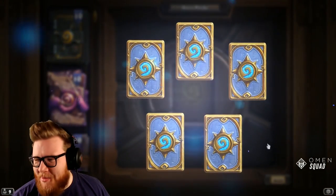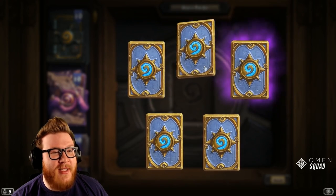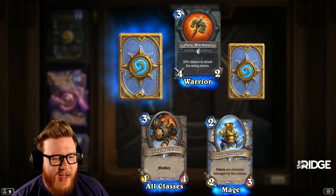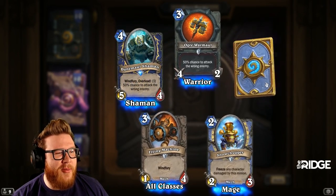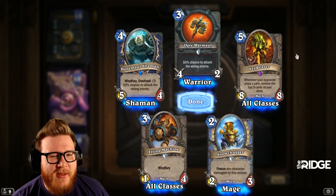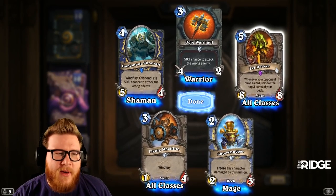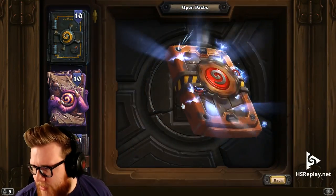First up it seems is Goblins vs. Gnomes — just looking for fun stuff. Ogre War Maul, totally forgot that card existed. Snowchugger — this card powered a lot of Mech Mages back in the day, including me. Dun Baldar Shaman, forgot this card existed. Fell Reaver — the OG Bitter Tide Hydra — this card was really good and I think still gets played a little bit, maybe in Mech decks in Wild.